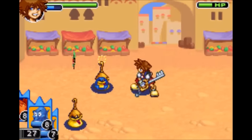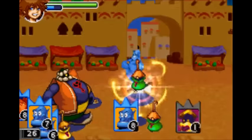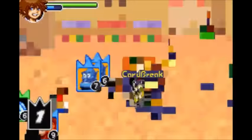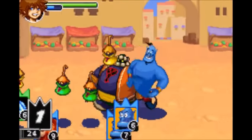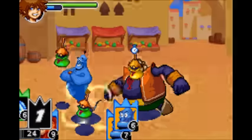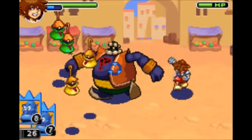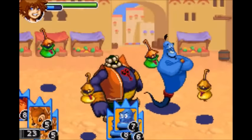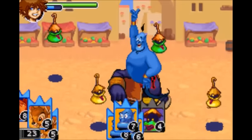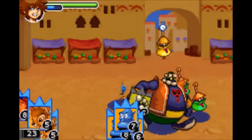Next is Genie. When you summon him, he'll cast either Thundara, Gravira, or Stopra on enemies in front of him. When you level him up, he'll do two castings of either of those spells. Level him up further and he'll do three castings. Very neat.